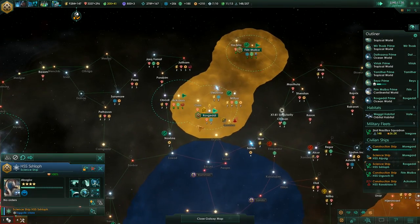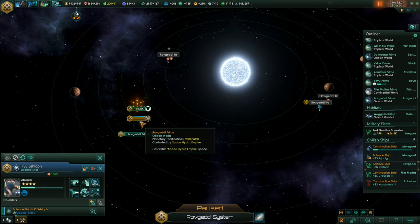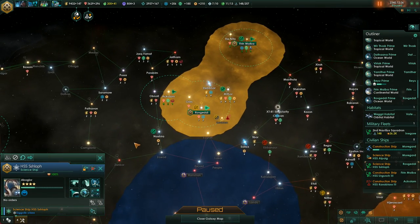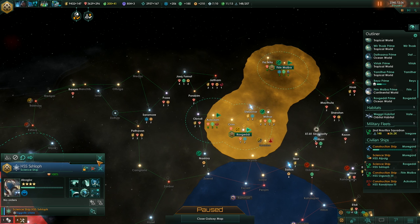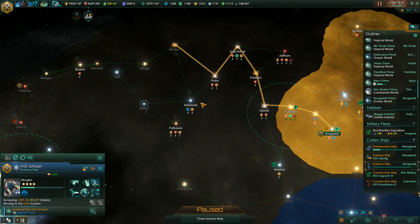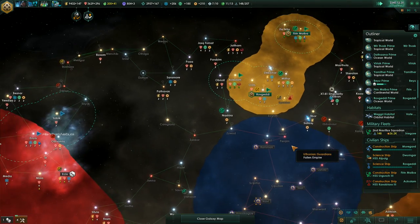What's the other science ship doing? It's not doing anything, it was upgrading, but that was done a while back. We can upgrade one more time. Let's go and survey more, shall we? Didn't we unlock automatic exploration? Well, survey. Alright then.